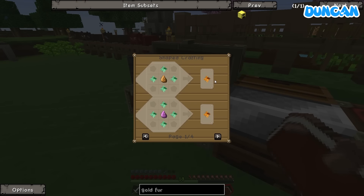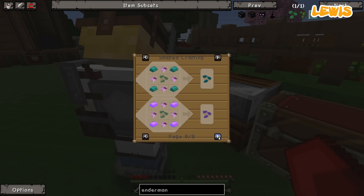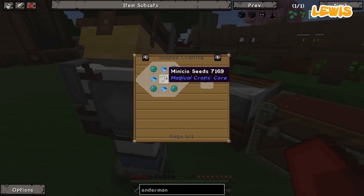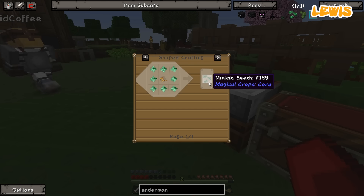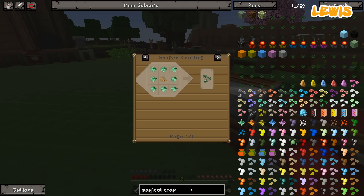I thought you said you needed Minicio. Well, I think Minicio goes into Accio, which goes into Crucio, which goes into Imperio, which goes into Ziviccio. These are all spells from Harry Potter — they are, aren't they? Apart from Ziviccio. So you need a weak infusion stone, which you can make from a diamond, an emerald, or a gold block. So the Minicio Seeds — you need a lot of Minicio Essence. You start with the Minicio Seeds and they give you the Minicio Essence.